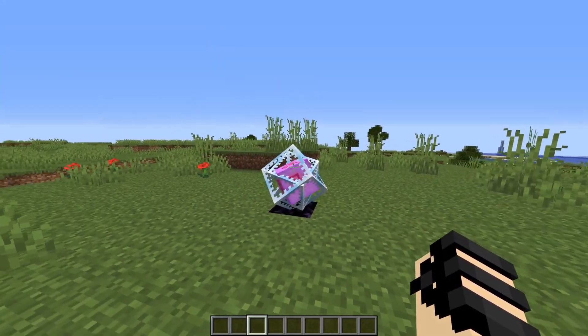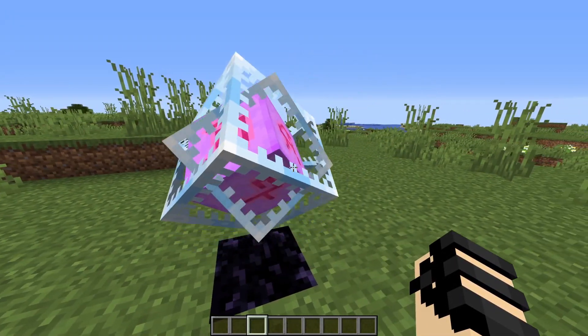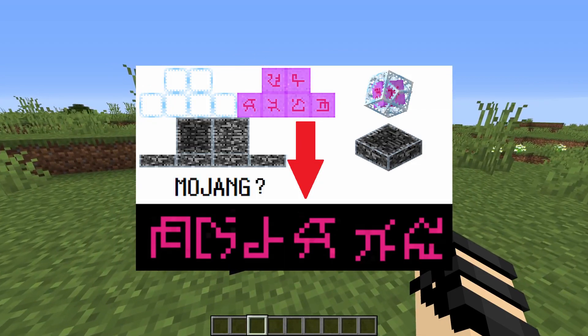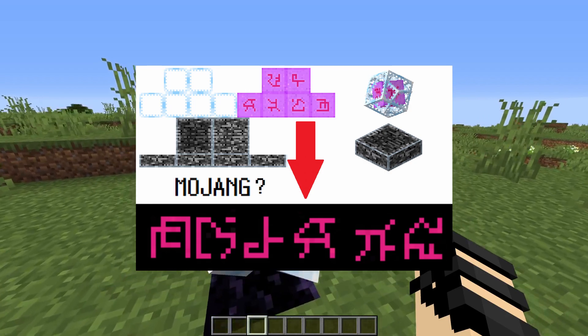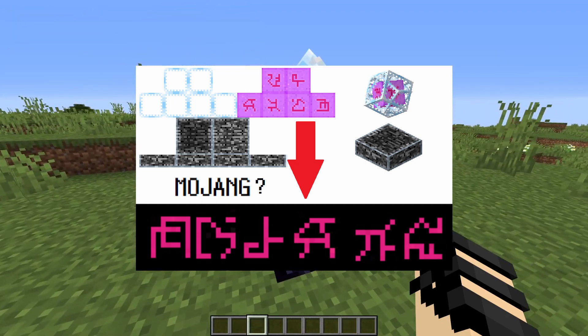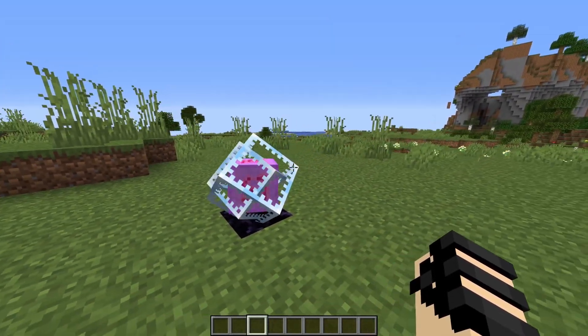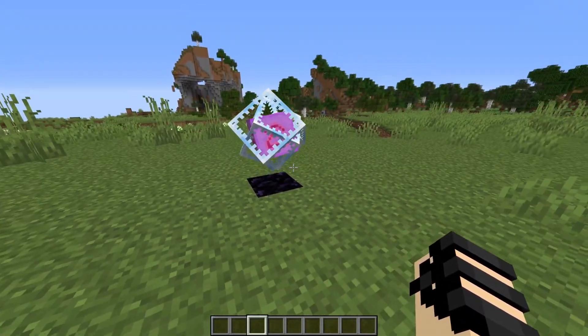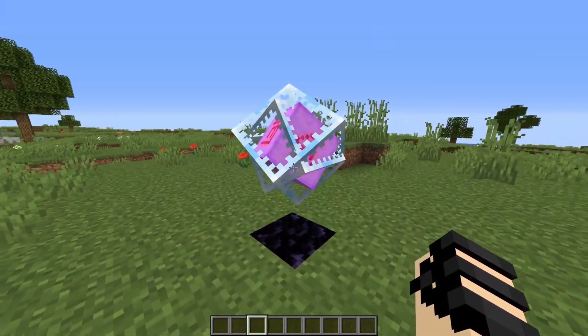But recently, this Reddit user discovered that these symbols are actually very similar to English characters. If you rotate them right and rearrange them in a certain order, they look like they spell out the word "Mojang" — also known as, of course, the company that develops the game. Now, this isn't a particularly massive discovery. It's not going to change the meta or anything. It's just a really small little texture easter egg, which has gone a surprisingly long time without becoming public knowledge.